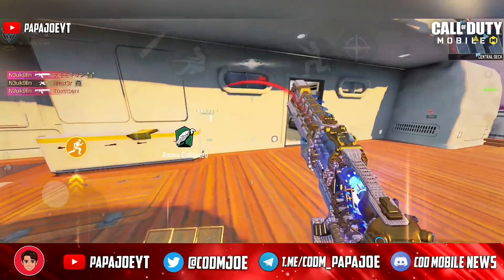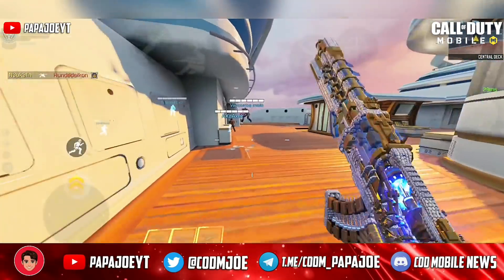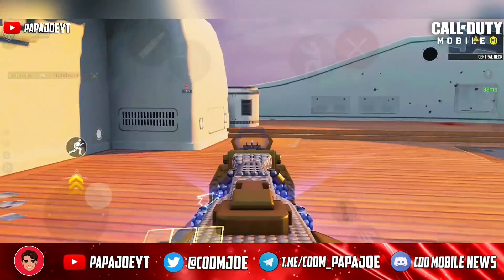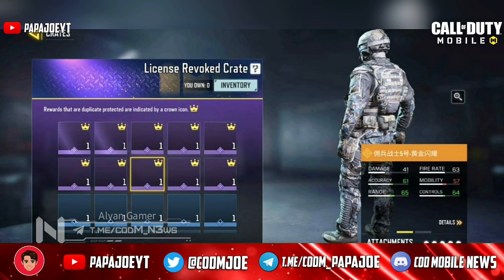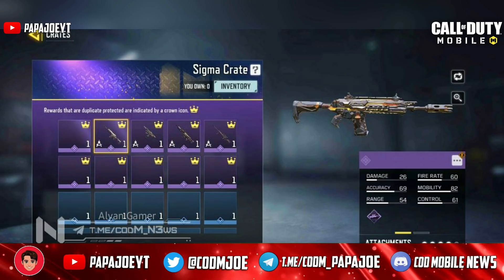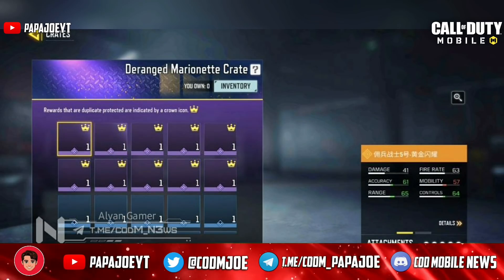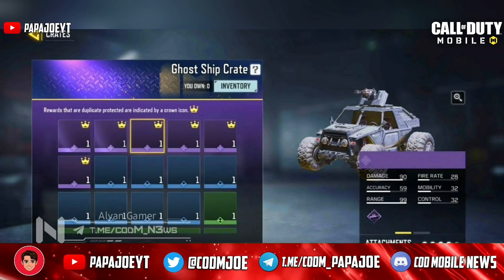Now we take a look at the new crates and bundles of Season 9. Unfortunately, only the names of the upcoming crates are known, so I can't show you the rewards from the crates yet. But if there is any new information, I will inform you of course. Most likely we can look forward to a crate that has already been released in the Chinese version: the Sigma crate, which will contain some skins from the Geometry series.